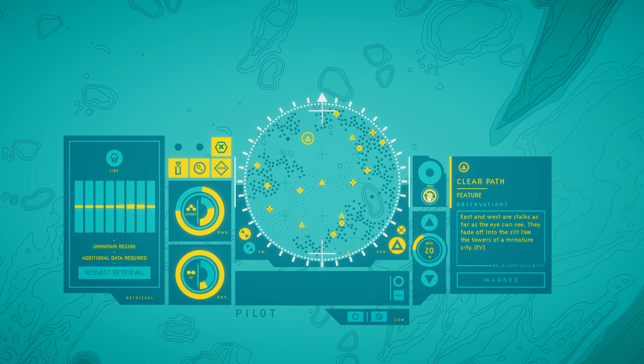Screamy stalks. Clear path. East and west are stalks as far as the eye can see. They fade off into the silt like the towers of a miniature city.